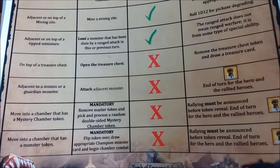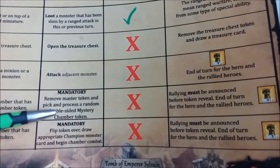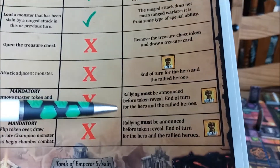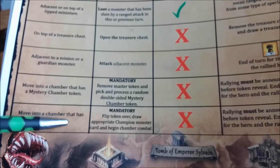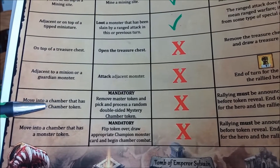The next thing a hero can do in the hero phase is move into a chamber that has a mystery chamber token. The quick reference guide says: mandatory — remove master token and pick and process a random double-sided mystery chamber token. The red X means that ends the hero's turn. In the notes: rallying must be announced before token reveal, end of turn for the hero and the rallied heroes. We're going to go over this and then move to the next entry about entering chambers to combat a champion monster. Let's get down in the dungeon — mystery chambers are actually very simple.